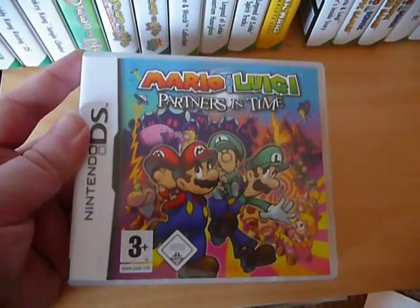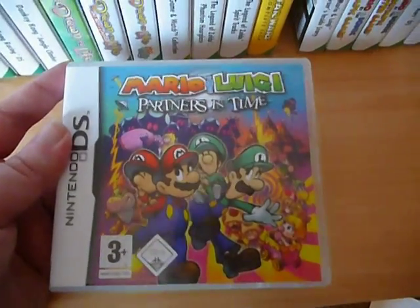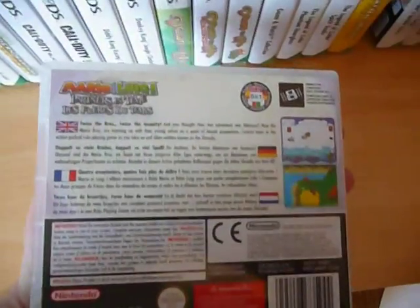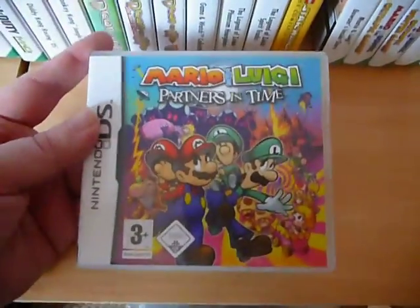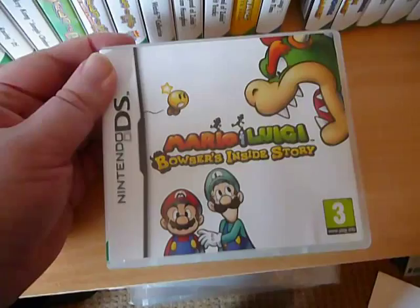Now we have Mario and Luigi Partners in Time — the second game in the Mario and Luigi series, the first being on the Game Boy Advance. It's a really cool RPG-style game. I actually have three in the series; this is the second one, and then Mario and Luigi Bowser's Inside Story. They're not in alphabetical order — they're in chronological order when it comes to things like that.